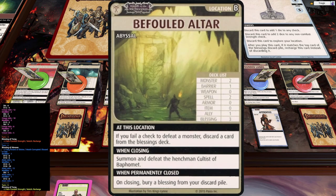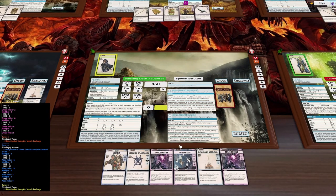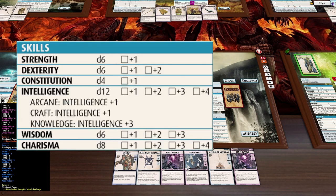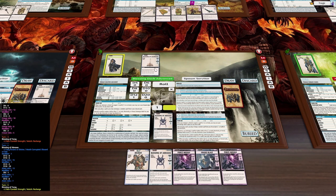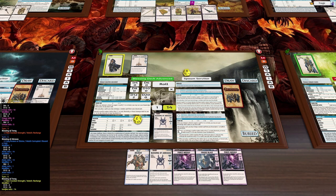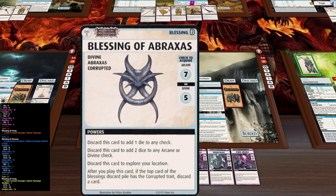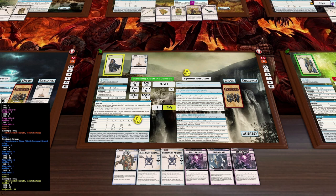Amora is at the Befouled Altar - a terrible place. If you fail a check to defeat a monster, you discard a card from the blessings deck. Plus we have a henchman to kill if we want to close this location. First draw of the day - arcane seven. She has arcane 12 plus one. I'm going to spend a blessing here and get a second d12. If we win this it's no net loss - I get a 14, bam.